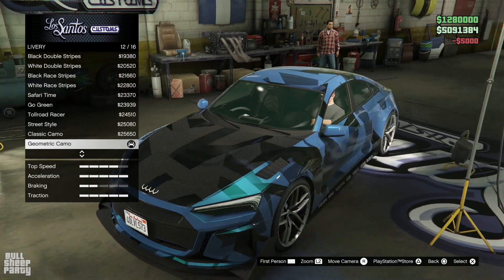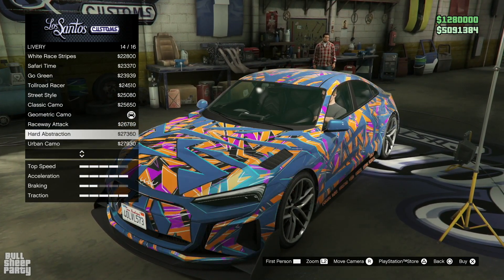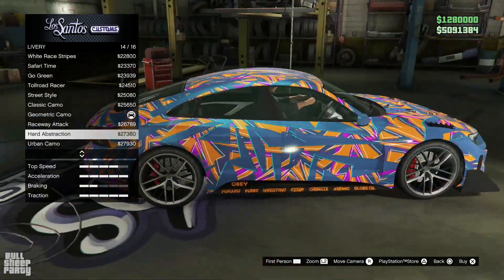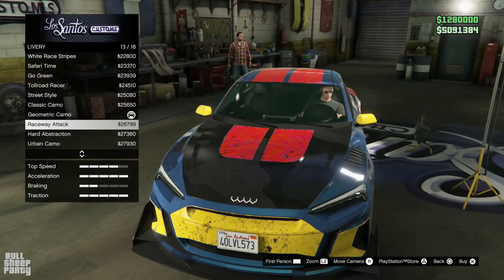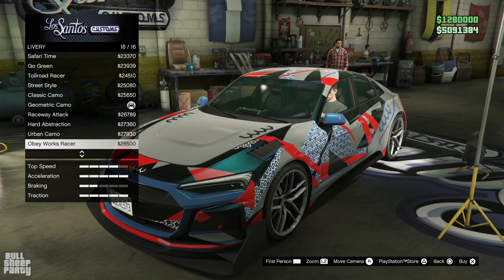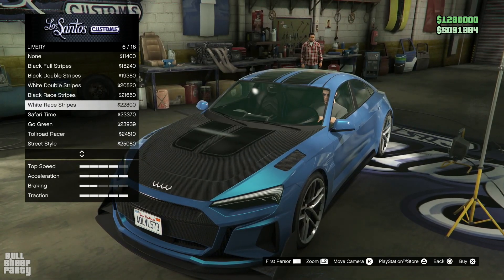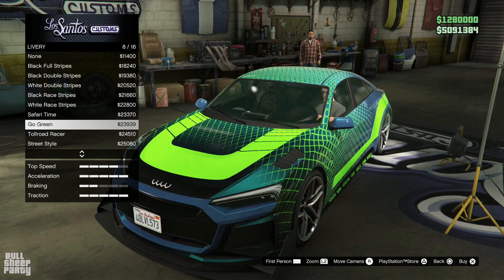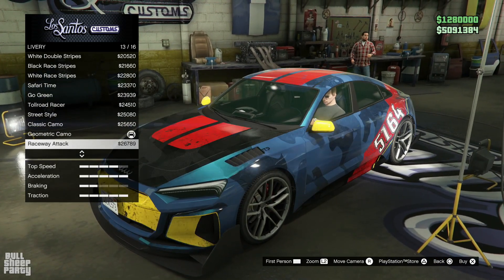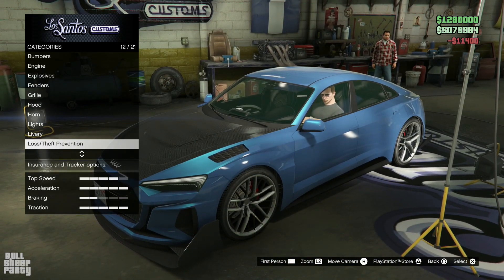Liveries! I really like this livery, so let's see what other liveries we can choose from. That's interesting — this completely deletes my hood option, the carbon hood. That's weird. Moving on to other liveries — this one is really cool as well. I gotta say, this vehicle has really cool liveries from what I see so far. Well, maybe except this one. Yeah, I really like this livery, but we're gonna be removing it — because why not?